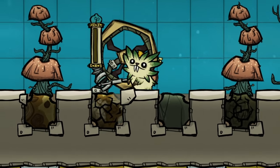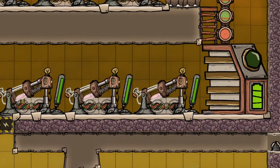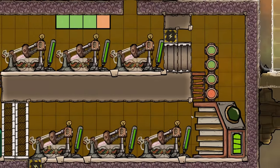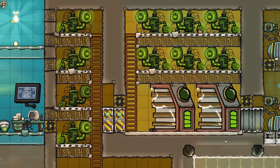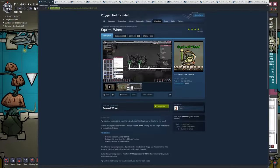Welcome back my fellow duplicates. Today we're going to take a look at several mods that'll help you put a little extra juice into your base. So plug in your wheel and get running, because today we're taking a look at power mods. The first mod we're taking a look at is Squirrel Wheel from Sanchez.